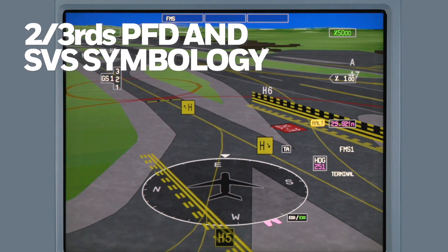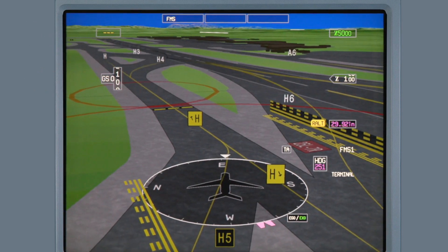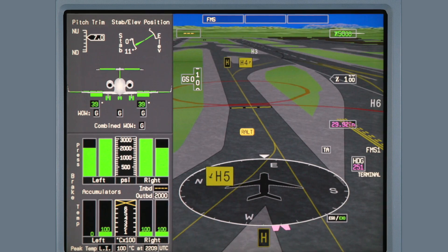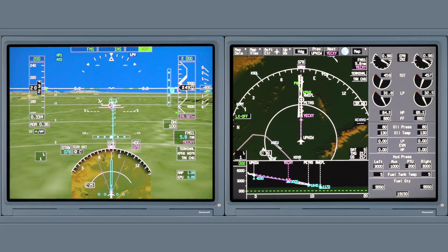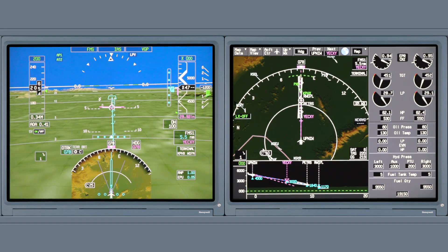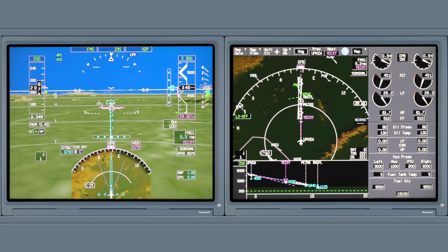In Block III, pilots can now choose between displaying the synthetic vision system on a full PFD or a two-thirds display window. Even more realistic symbology has been added to the synthetic vision display. During the approach, the enhanced terrain and approach symbology help the pilot maintain situational awareness during this critical phase of flight.